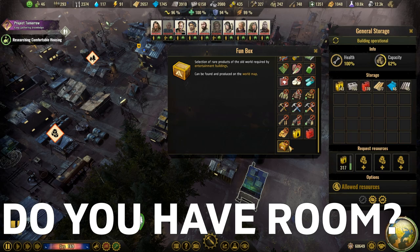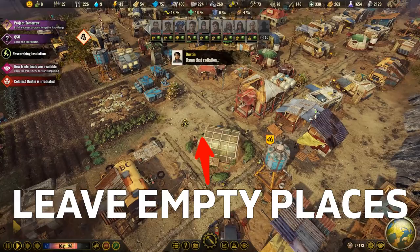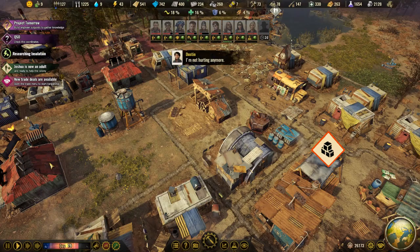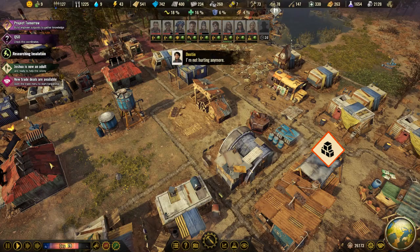To be able to add these buildings — both for food and storage of items — you have to leave room between all the different buildings as you build up your settlement. Of course this isn't something you will know beforehand if you are playing for the first time, but that is why I am giving you this advice now so you can avoid having to demolish some buildings to make room for others.